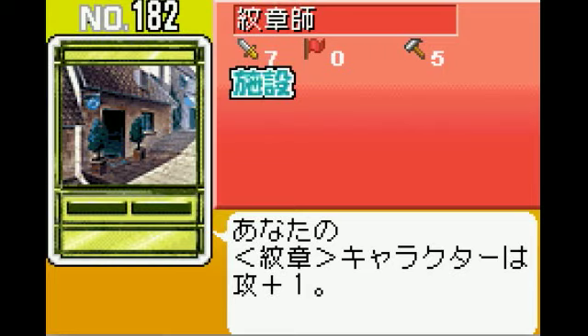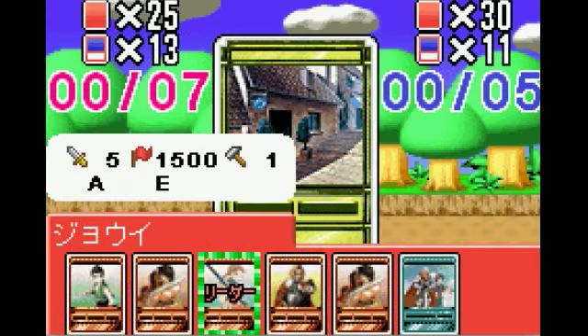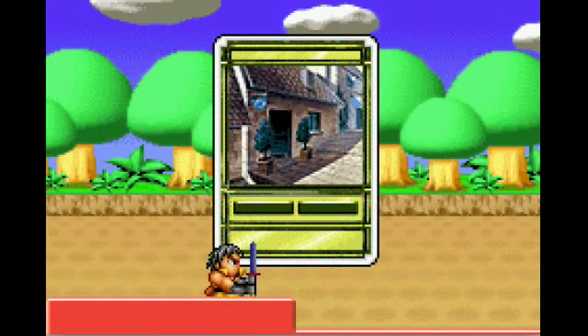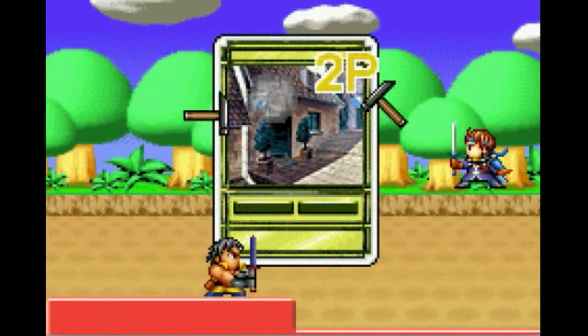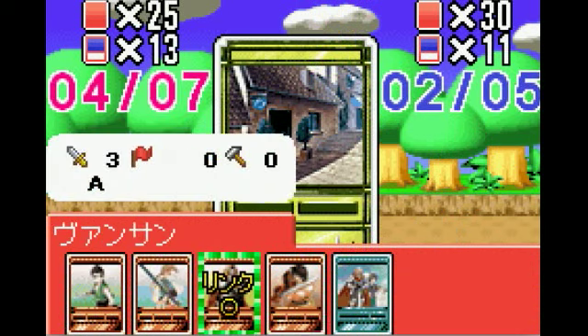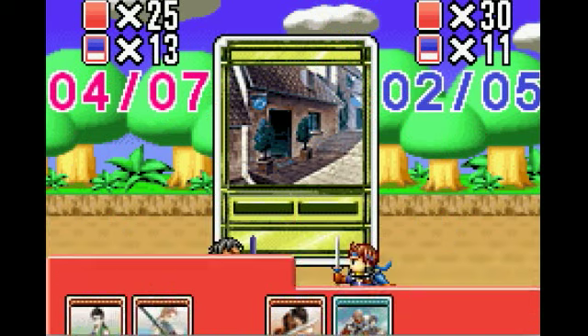They're trying to build another Rune Shop, which I can't really let them do, so I'm going to put Victor out since I have two. I need three more attack, so I'll finish with Vanson.